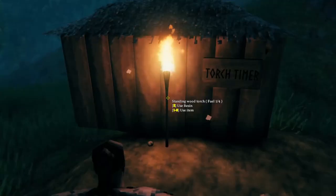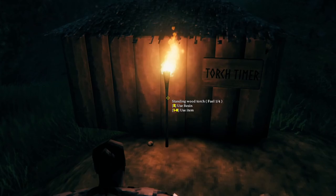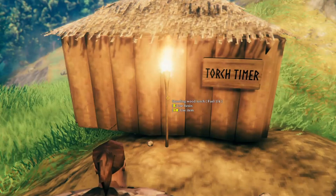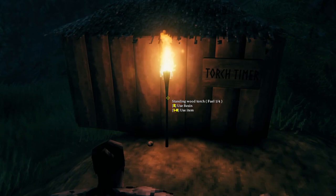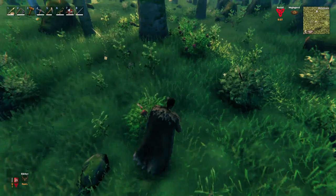An alternative to keep an eye on their respawn times is to place down a basic wooden torch. Every fuel for a wooden torch burns for 2 hours and 45 minutes. So if you have 2 resin inside one of these torches and just have it be a torch timer, once it burns out, 5 and a half hours in-game will have passed. And although this is a little bit longer than the 4 hour or the 5 hour respawn timers, once the fire on the torch burns out, it will alert you that all of the berries, mushrooms and thistles are ready to be harvested again.